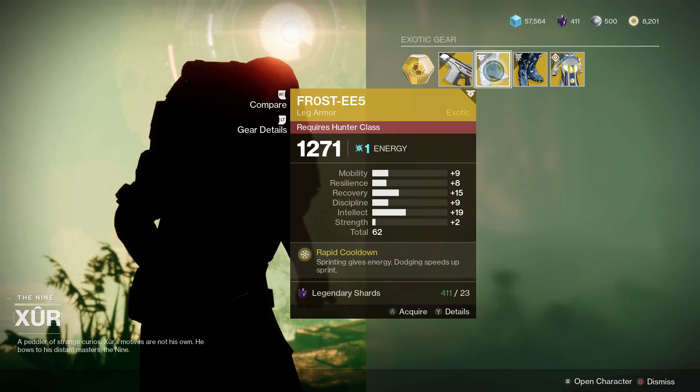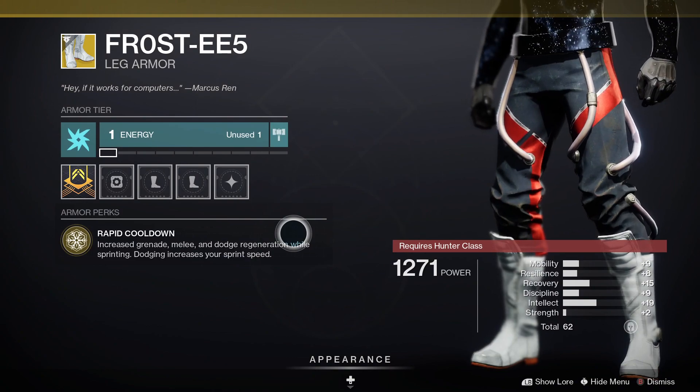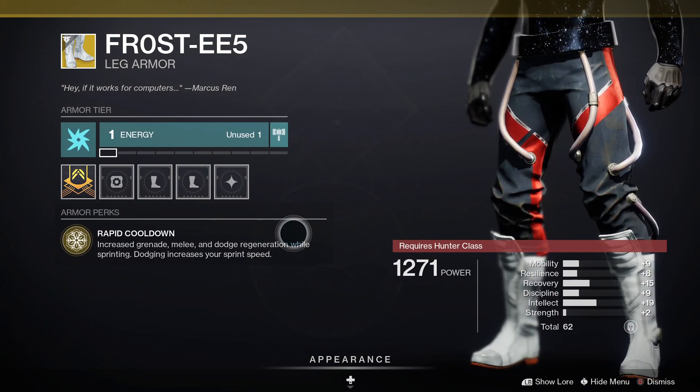Next up we've got the Frosties for the Hunter. The perk is Rapid Cooldown, which increases grenade, melee, and dodge regeneration while sprinting, and dodging increases your sprint speed.